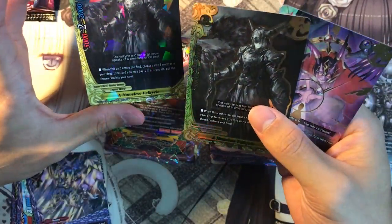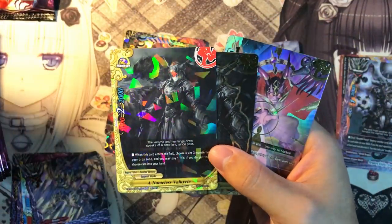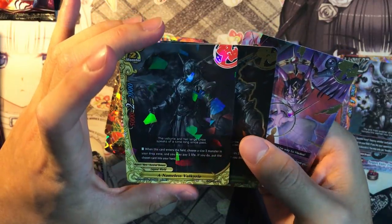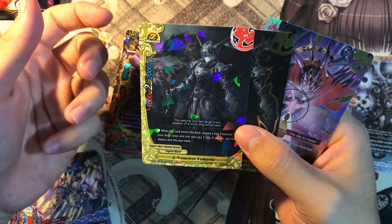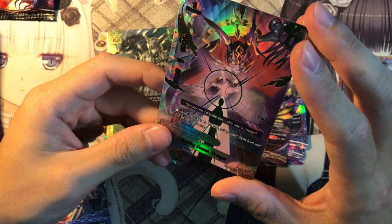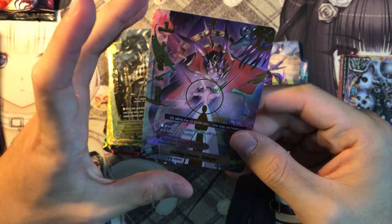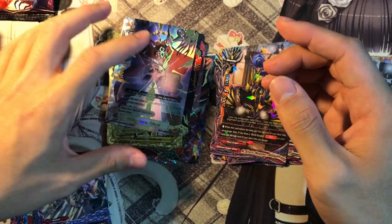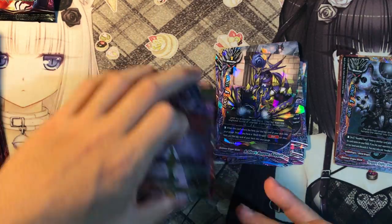A Nameless Valkyrie — one holographic version and one non-holographic. When this card enters the field, choose a size 3 monster in your drop zone and you may pay 1 life. If you do, put the chosen card into your hand. So it's a size 3 retriever. One copy of Dingus — when this card enters the field, put the top 2 cards of your drop zone into your gauge, so you charge 2 gauge. That is our secret pack.